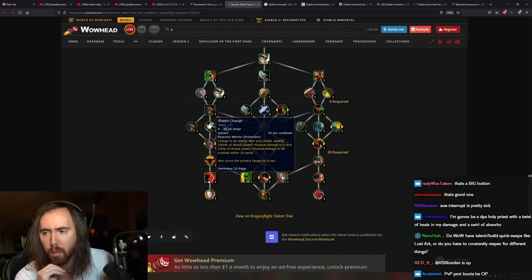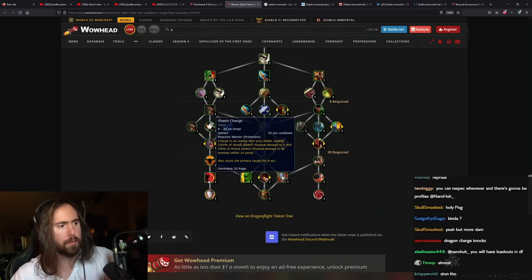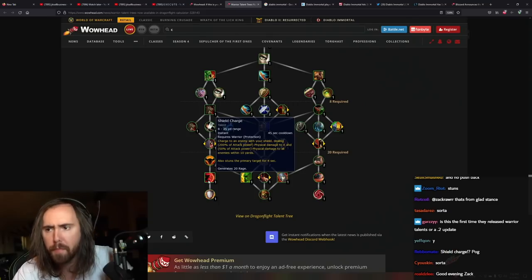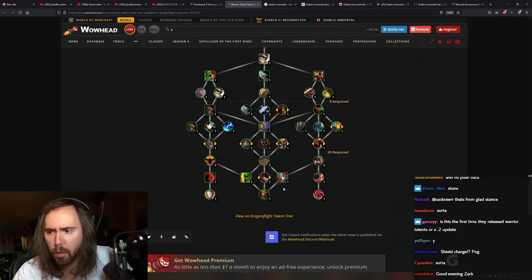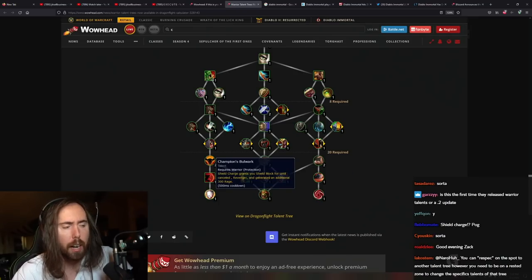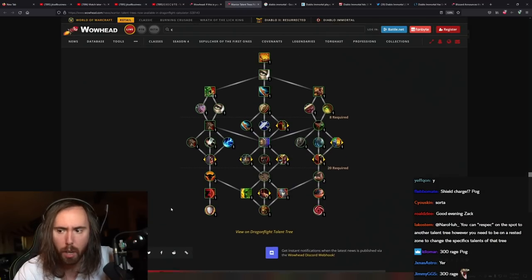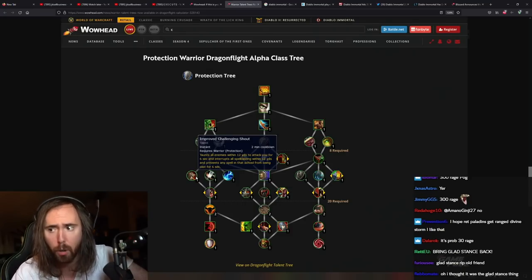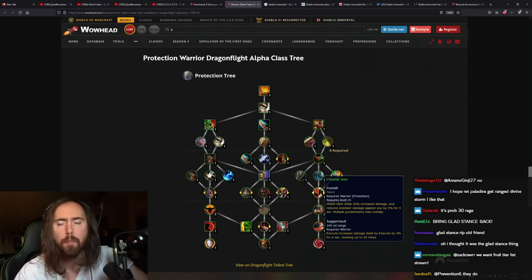Stamina and armor, Shield Charge — charge to an enemy dealing 200% attack power and 50% damage to all enemies in 10 yards, also stuns the primary target. That's effectively like Dragon Charge, the PvP talent. Reprisal legendary — Champions Bulwark: Shield Charge grants you Shield Block until canceled. Revenge generates an additional 300 rage — clearly not balanced as stated. That's from Gladiator Stance, which was a long time ago.